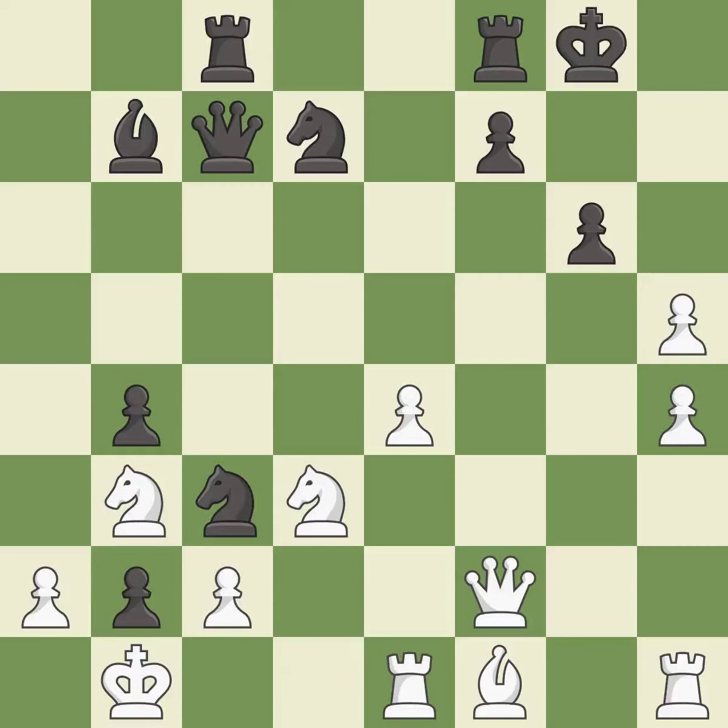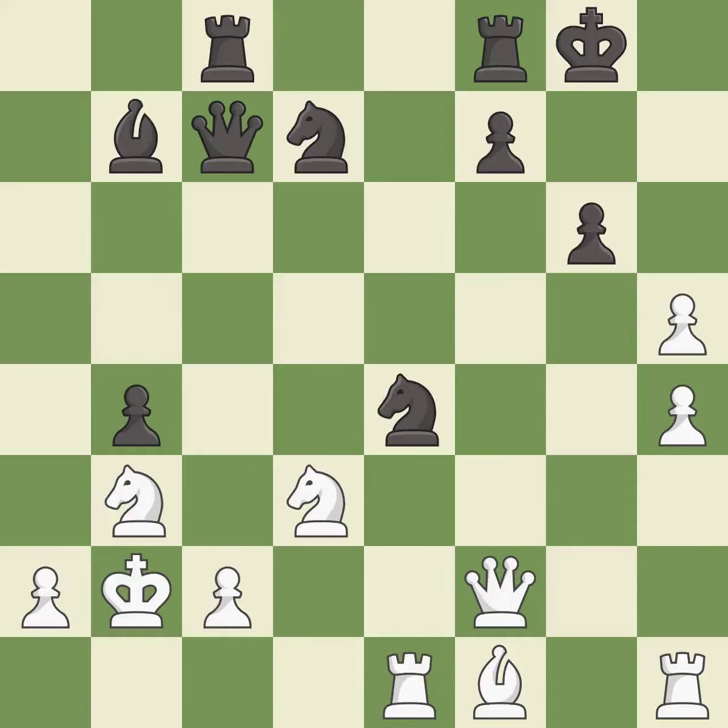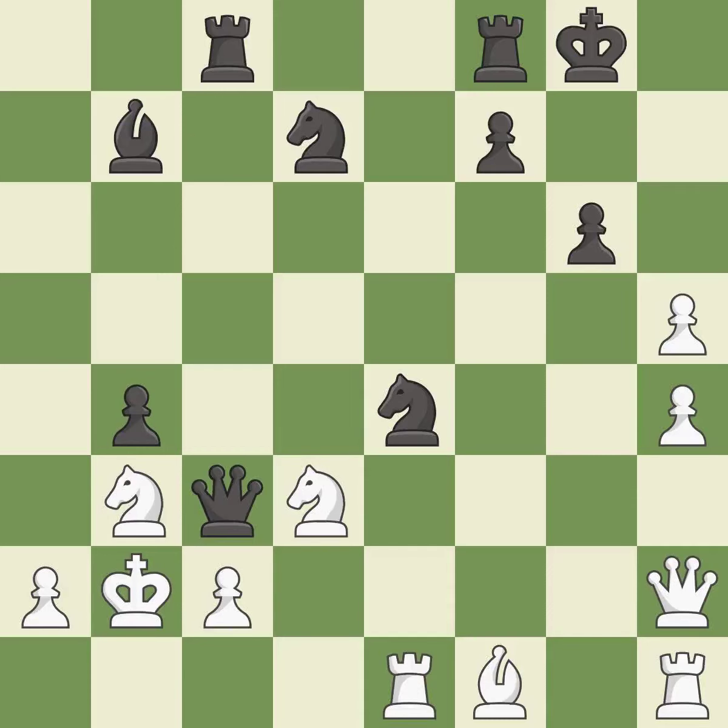This exposes an attack on a pawn while also checking the king. This is the only move that works — it is a great move; it is forced. The pawn is now passed because it can no longer be challenged by opposing pawns as it tries to promote — it is best. This overlooks an opportunity to threaten winning a knight — it is an inaccuracy. This defends a pawn that was under attack and had no defenders — it is best.